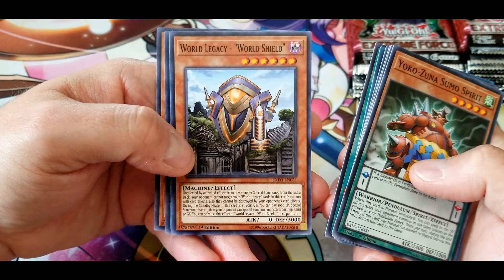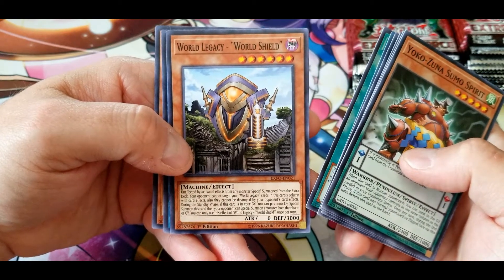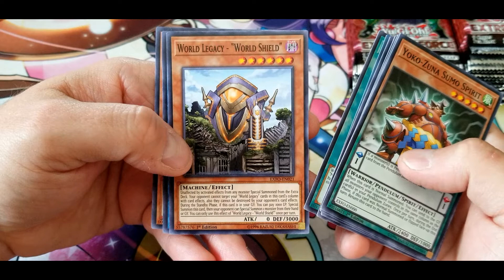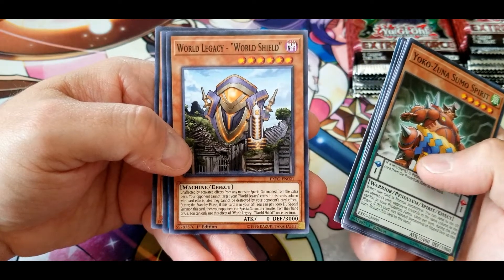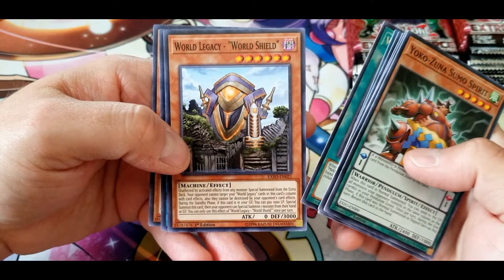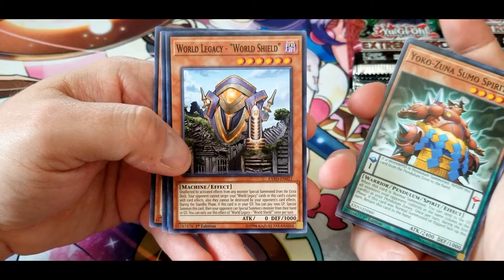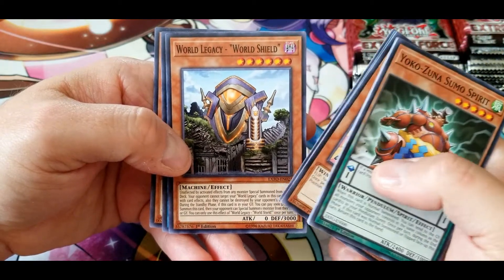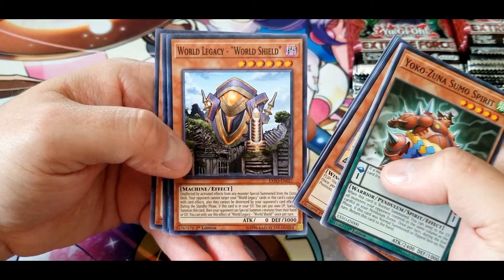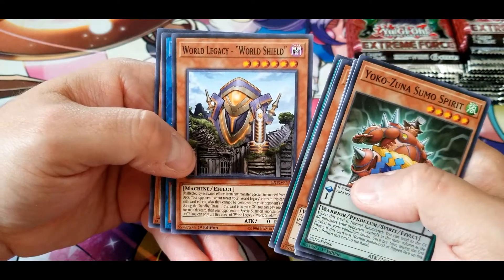They also cannot be destroyed by your opponent's card effects. During the standby phase, if this card is in your graveyard, pay 1000 life points to special summon this card, then your opponent can special summon one monster from their hand or graveyard. You can only use this effect once per turn. Not sure how I feel about that — if you can make sure they have no monsters in the graveyard it's pretty good, but paying 1000 life points to get a 3000 defense creature while giving your opponent a free creature of their choice is questionable.